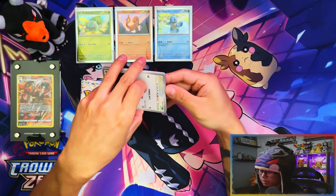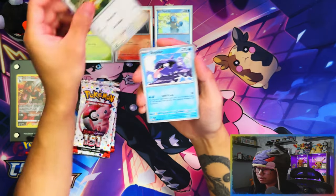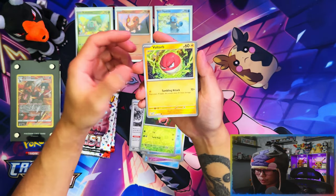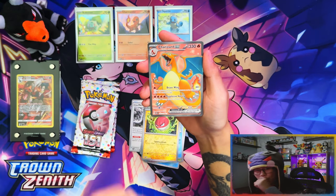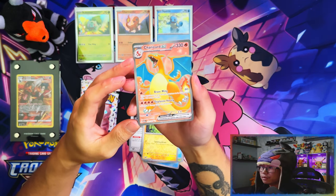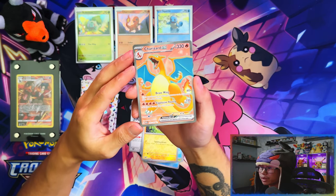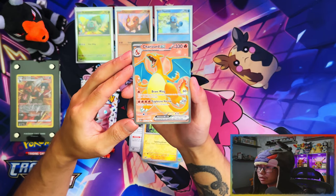Collection boxes - I don't think I've ever pulled anything special from them before. Although Crown Zenith was a different case because Crown Zenith was stacked with hits. Oh my days, wow - first pack magic! We pulled - oh my days, wow - way too soon. Now that's a hit!